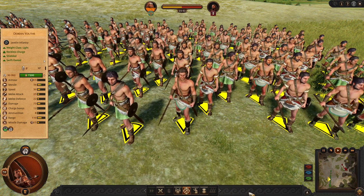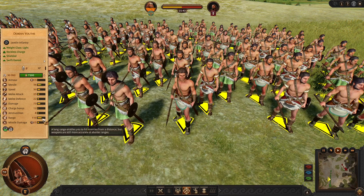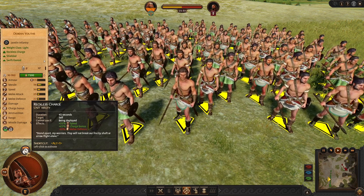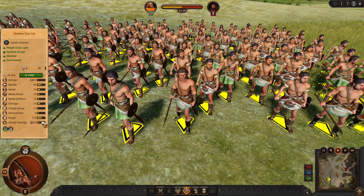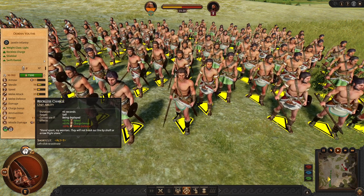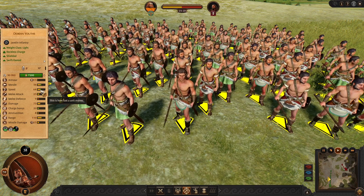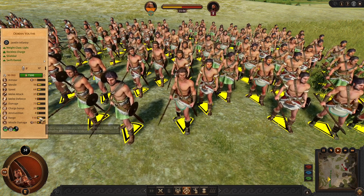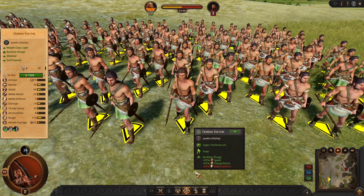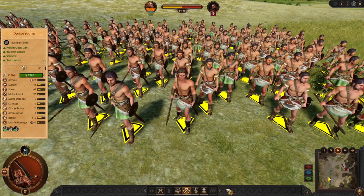Dorians come with their own Javelin line. These Javelins are just early game, but they have pretty okay javelins and very good speed. They have one interesting ability — the Reckless Charge — which improves their speed, which is very nice, and charge, at the cost of their melee defense. You are going to use this during skirmishing. Let's activate it. Now these Javelins have 68 speed. They are super mobile and you can very quickly use them as ambushers, to run away, or to catch up enemy missiles. This Javelin line is very interesting and makes Dorians unique.